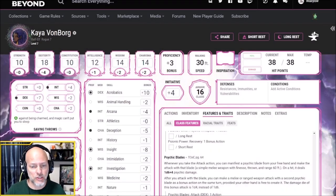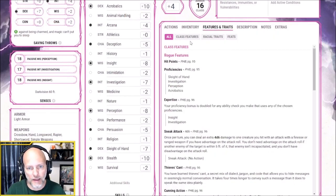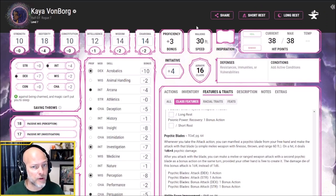At level 7, we have only moderate changes. Our sneak attack bonus goes from 3d6 to 4d6, which is always nice. We also get a base rogue ability called Evasion. Beginning at 7th level, we can nimbly dodge out of the way of certain area effects like a dragon's fiery breath or an ice storm. When subjected to an effect requiring a dexterity saving throw for half damage, we instead take no damage if we succeed and only half damage if we fail. We're already sitting at +7 to dexterity saving throws, so if we get hit with a fireball and make the save, we take zero damage. With only 38 hit points at level 7, evasion is extremely important for this build.